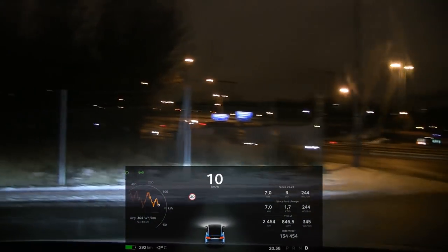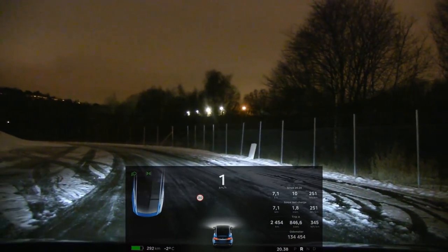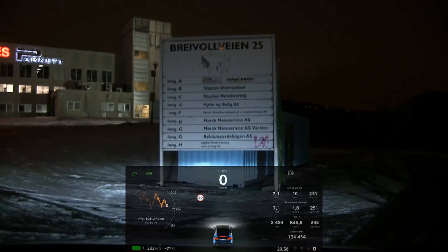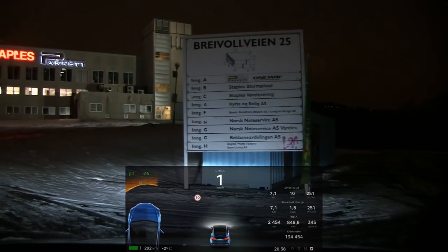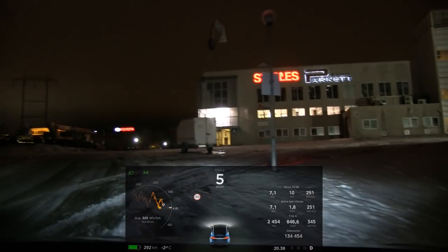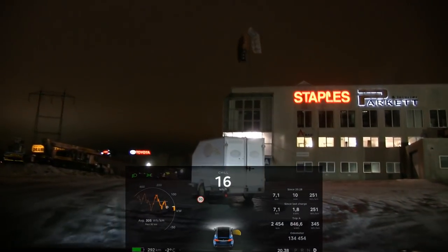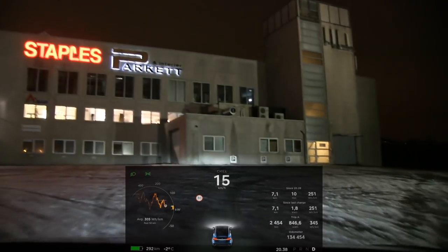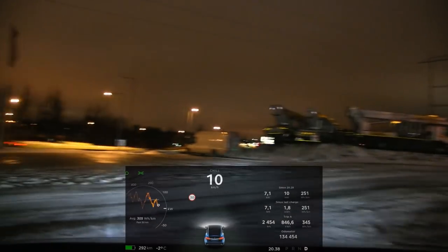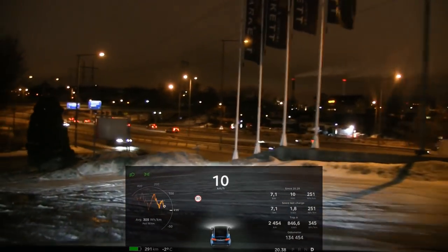Let's try that uphill again - let's get a greater angle. Let's switch on chill mode now. I guess this makes more sense if you have a rear-wheel drive, because all-wheel drive is just amazing. But if you have rear-wheel drive and you want to climb this hill and you're a little hard on the accelerator - you see it still goes up and the traction control lamp didn't go off.